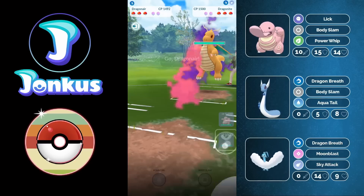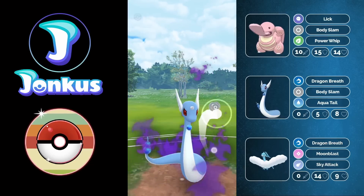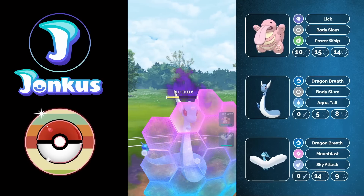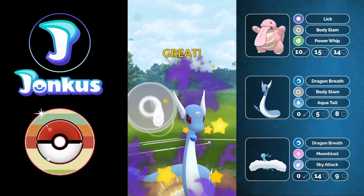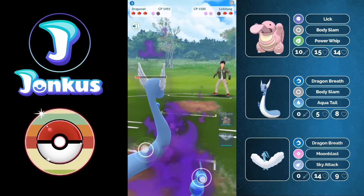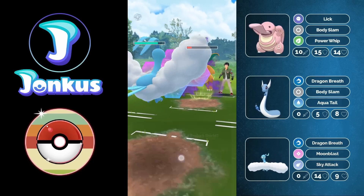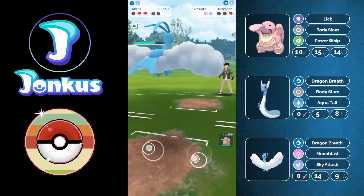Next opponent has a Dragonite in the lead. I swap out into my Dragonair and we get out the opponent's Lickitung, doing some damage with Body Slam spam. Shielding there was probably a mistake — I should have let the move go through, gone back into my own Lickitung, gotten energy, and stored it. But at least I'm able to realign. The opponent's Dragonite still gets a charge move. I can either take Superpower on my Lickitung or Dragon Claw on my Altaria — I'd rather farm down with Altaria, so that's what I go for.